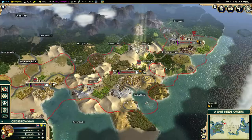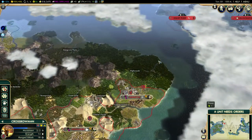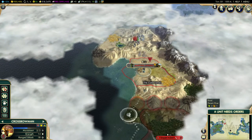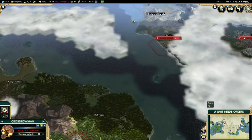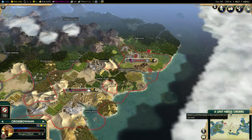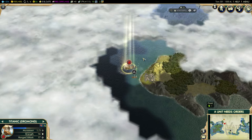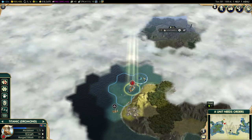We have our crossbowmen. I want to send these crossbowmen over to Martin's Landing because we need them to defend our new city. And then we have the Titanic in the south, still trying to explore some more things.